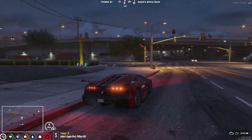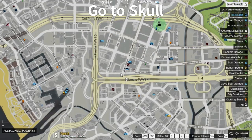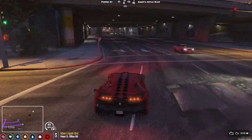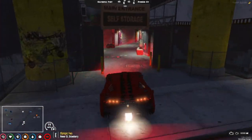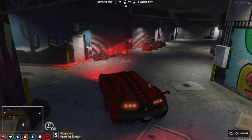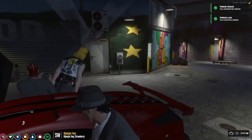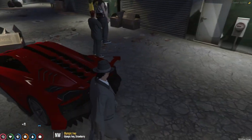Now we need to go on our map to the skull and crossbones — this is where the dealer is. We're going to send off these 15 cocaine packages. Be careful, this is a dangerous place — keep your weapon out. I got killed here once. Always make sure your vehicle is locked.